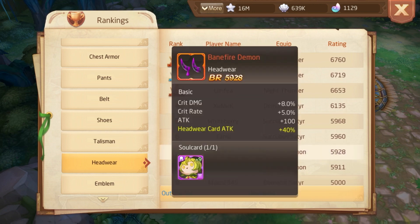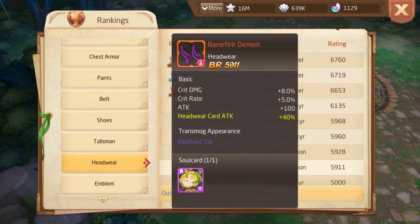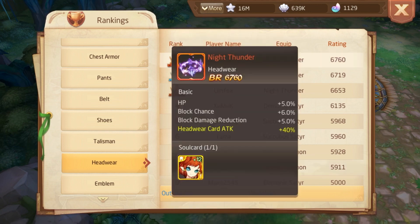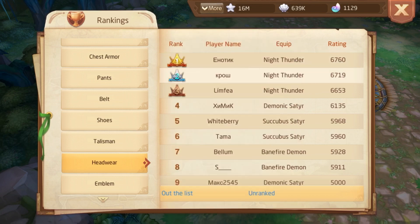But if you have a headwear like Banefire Demon which gives 8% crit damage, that would be perfect. But if you drop Night Thunder, try to sell it as soon as possible or just dismantle it — no need to use it just because of high battle record.